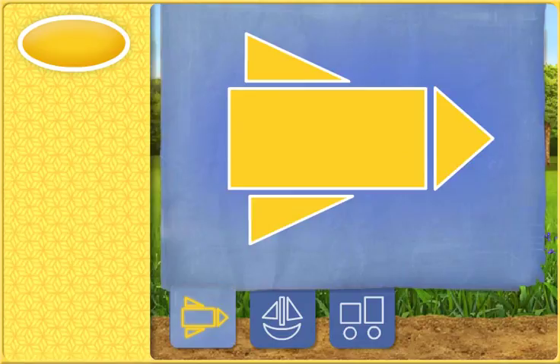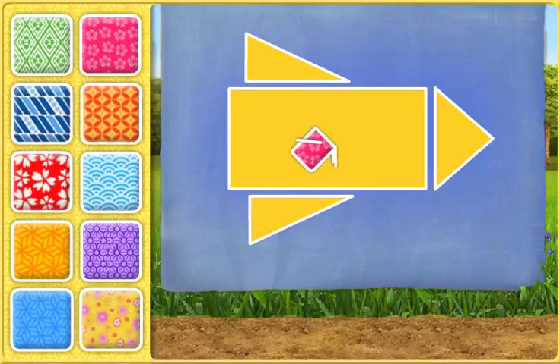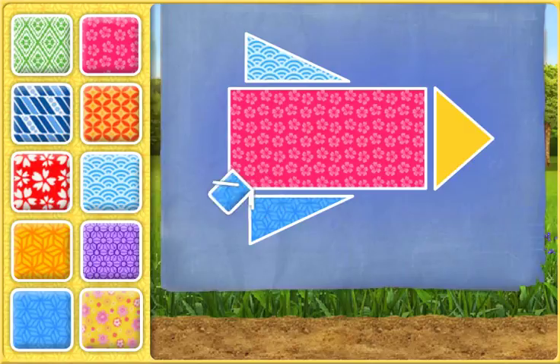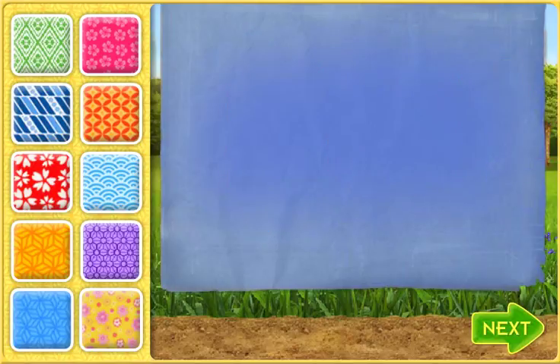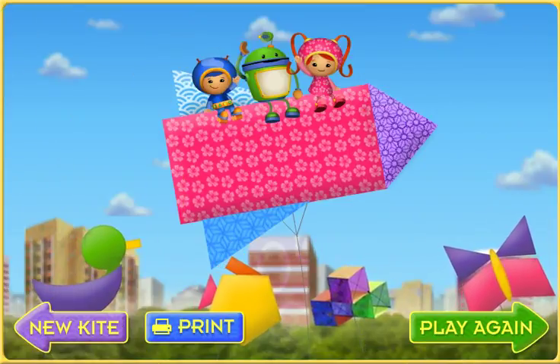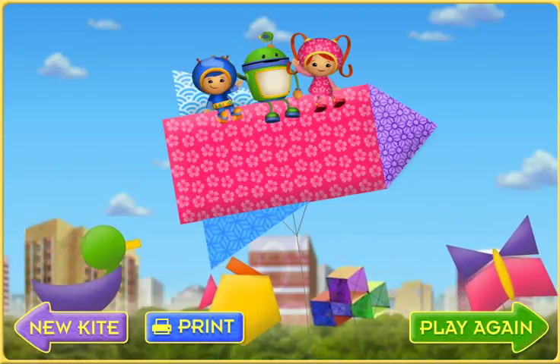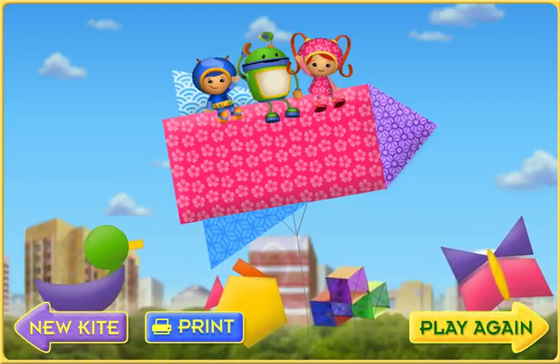Nice kite building, Umi friend. To decorate your kite, click the pattern you want. Then move your mouse to a shape in the blueprint and click on it. That's an Umi-rific pattern! That looks so great! A perfect pattern! That's an Umi-rific pattern! When you're done with the kite, click on it and move your mouse. You can also click print to print your kite. If you want to make a new kite, click new kite. If you want to play again, click play again.